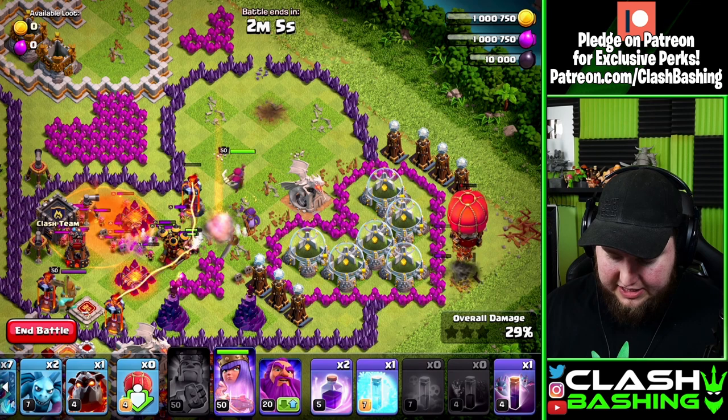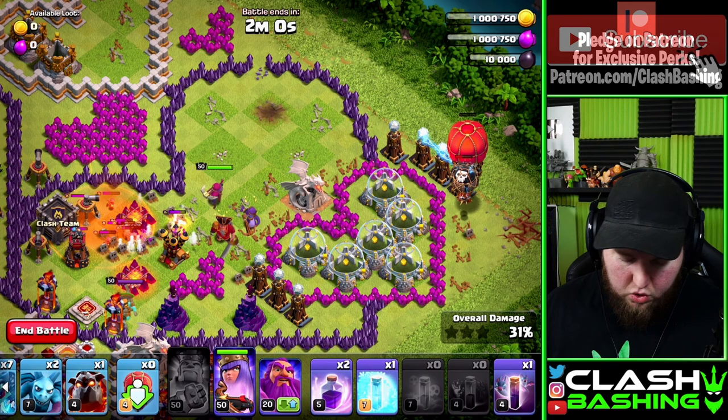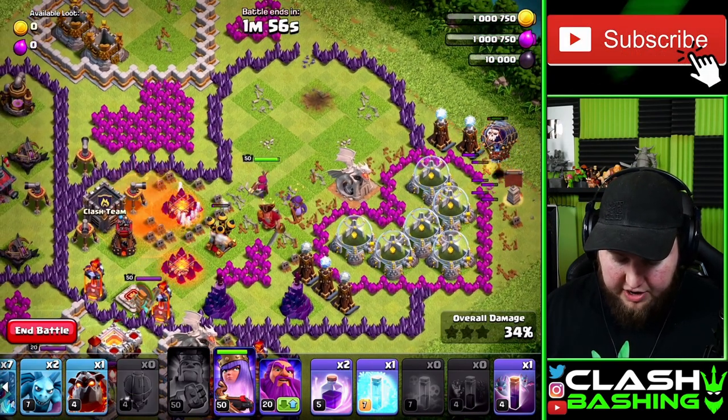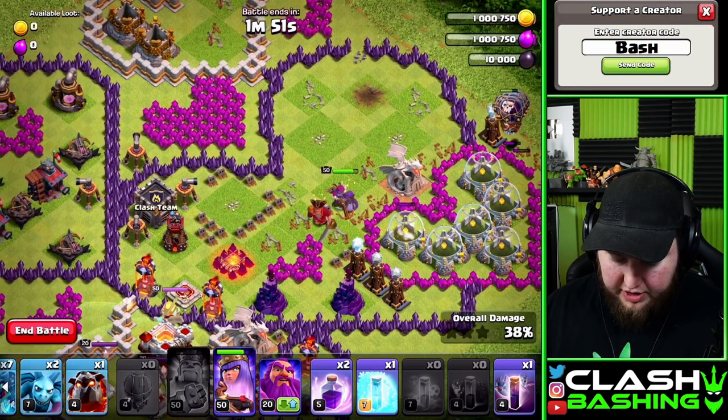Pretty simple guys. The stone slammer and the balloons should take out all of those teslas over there, or at least most of them. Even if the stone slammer pops, there are more balloons in there. The queen's going to work through here and we're just going to let her do her thing. Let those balloons work and do their thing.